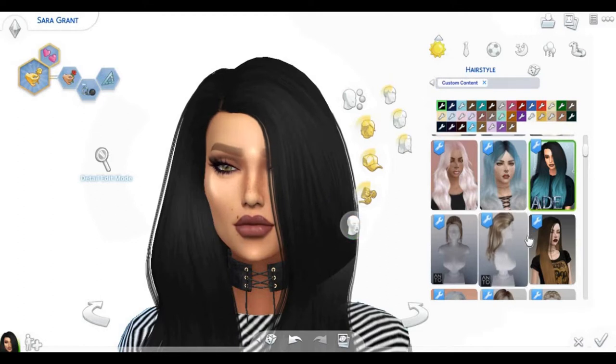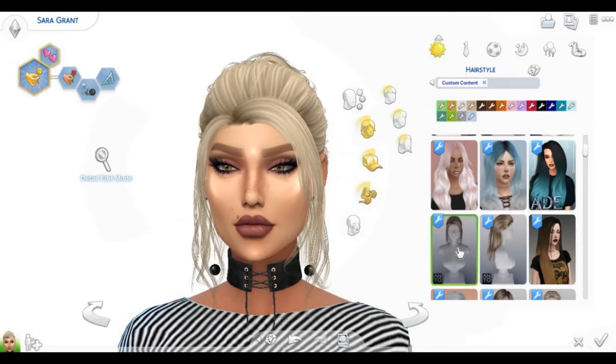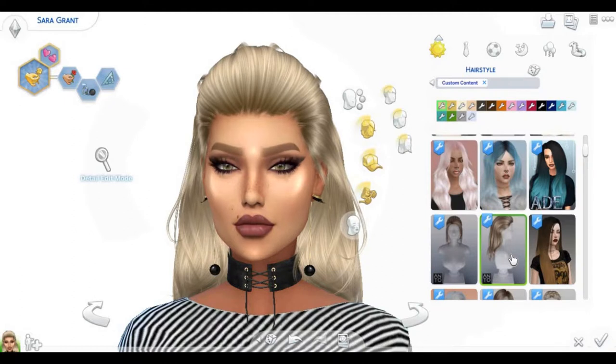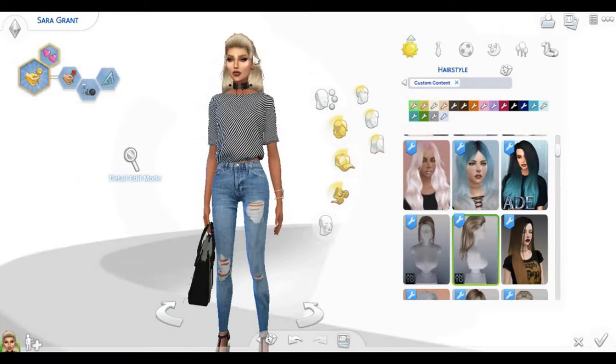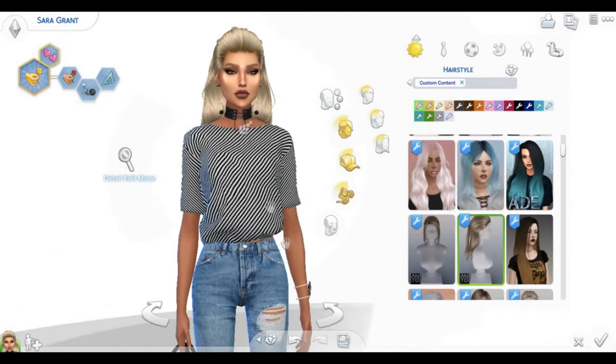Going back to Anto - I don't like that one at all, I'm sorry. I just don't see it. From all the Anto hairs, I've loved two - this one with the puffy part and little curls at the end. All the hair is pulled back so you can see the clothes perfectly. Then another one from Leah Lilith that I love - it's so long and so beautiful.